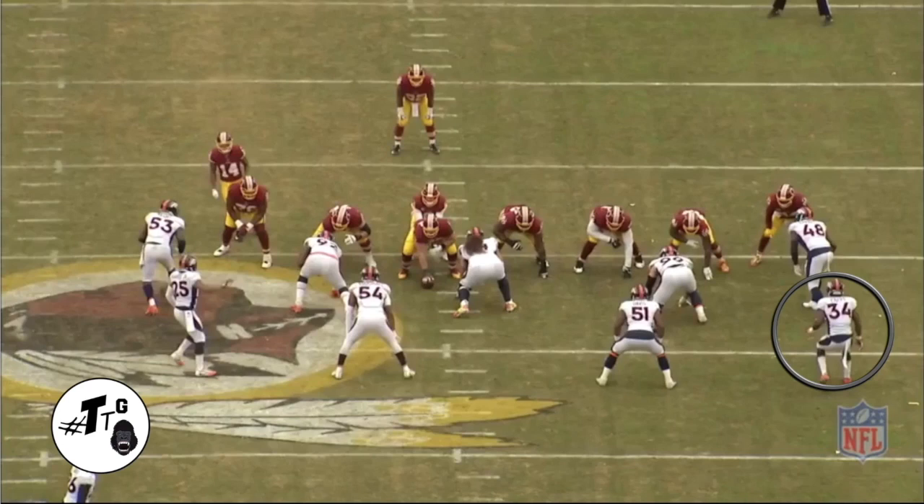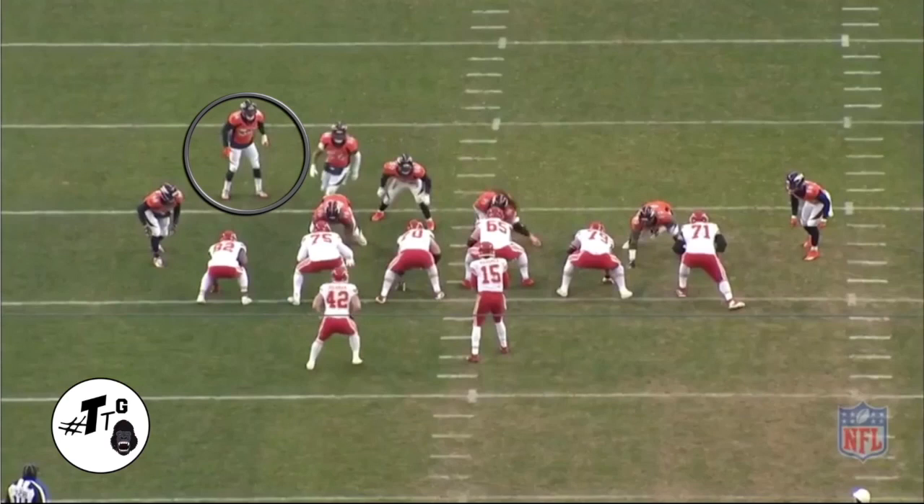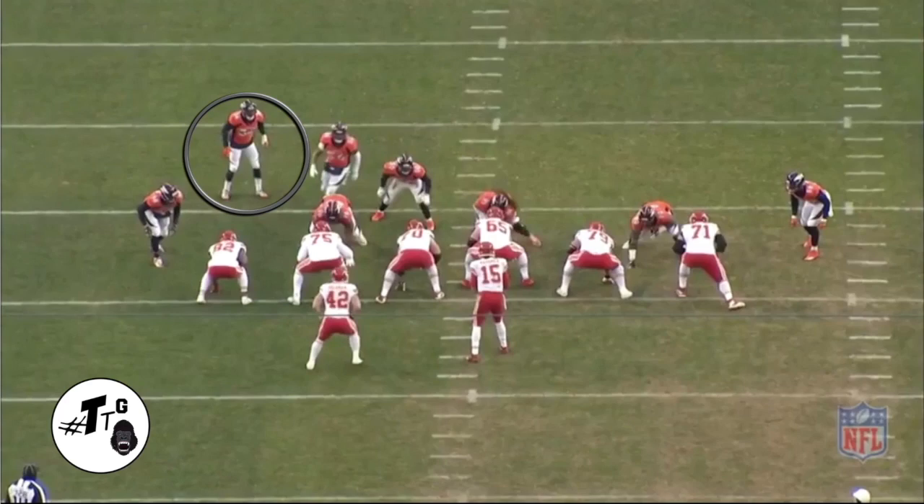80 shade, 12 personnel — he has outside contain. Paul is going to down block, so now he has to fill the gap. But the backside guard and tackle are pulling, so he has to cut through to make that tackle. That's what you love to see from your DBs — be physical. 60 shade, head up on the tight end, play call is the zone read. He has the quarterback if the quarterback keeps it. Marshall overran it, so he just corrects to make the play.